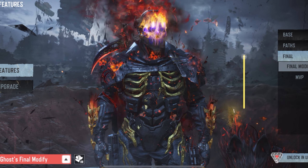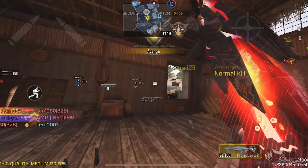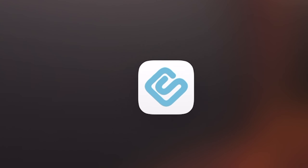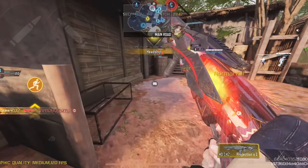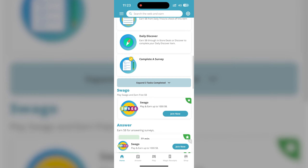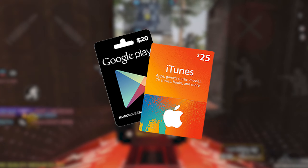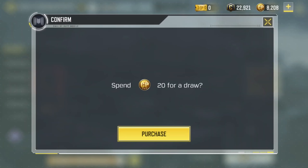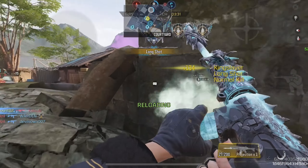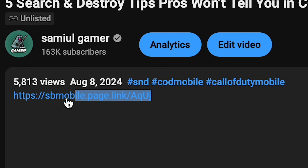If you don't want to rely on giveaways, there is a more guaranteed way of getting a free legendary or mythic ghost, and that is by using an app called Swagbucks, where you can earn Google Play and Apple gift cards to buy these skins. You can get this app on both the Google Play Store and the Apple App Store. I'm not being sponsored by this app, but I myself use it to buy skins — I used it to buy my legendary main skin. You play some games and do surveys, earn points, redeem them for gift cards, buy CoD points, and spin the lucky draws. I got about $25 worth of CoD points from this app last month, so it's a solid way of getting a free legendary ghost. I'll leave the link in the description.